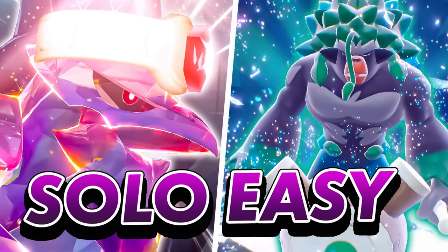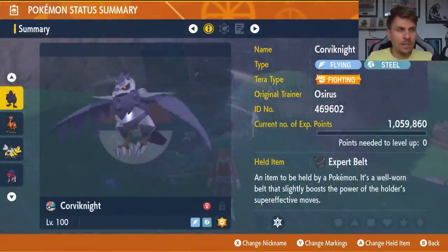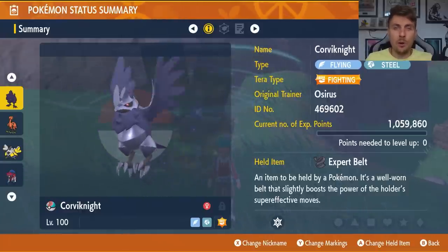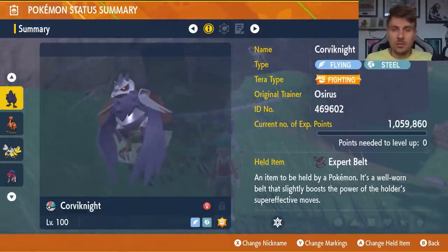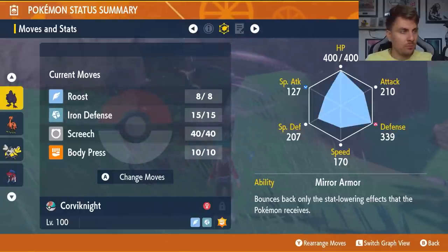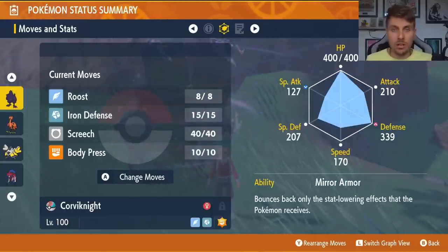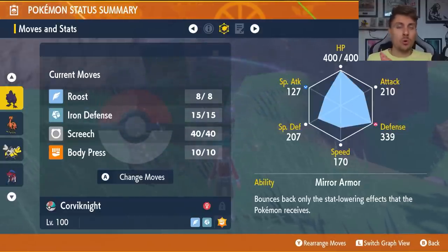We already covered Corviknight in our previous update video when the raid went live for the first time, but it is still the most consistent Pokemon to take into these raids. It's accessible to everyone — you don't need Pokemon Home to get it and it is available in Paldea. Corviknight is a Flying and Steel type. The terror type choice is Fighting, and I really like the expert belt item on it, though that can be interchanged. The moveset is Roost, Iron Defense, Screech, and Body Press.